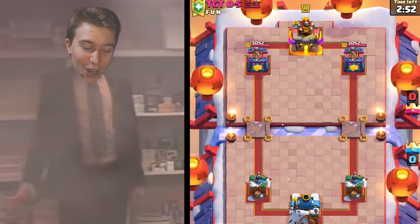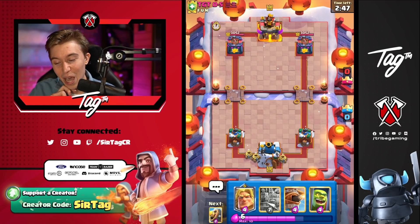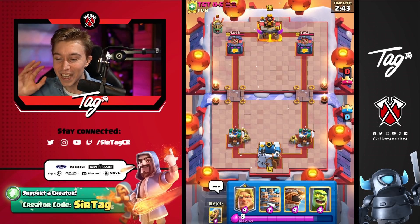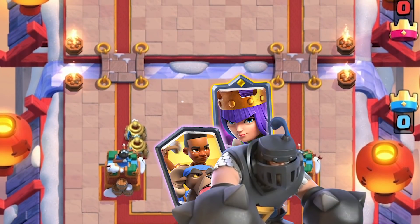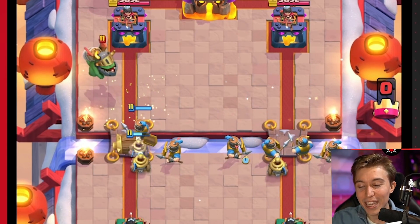This guy's got a clan called Fun — we're going to make sure he doesn't have any of that today. I'm going to split up the Zappies in the back, and he's got an Inferno Dragon, so when I see that, it's probably going to be a Mega Knight deck — maybe the Mega Knight, Ram Rider, Arch Queen deck that everyone is playing. We're going to split up our Royal Recruits so the Mega Knight doesn't know what to do.